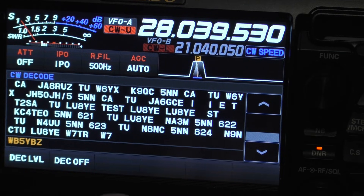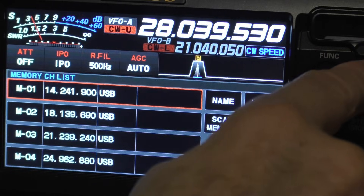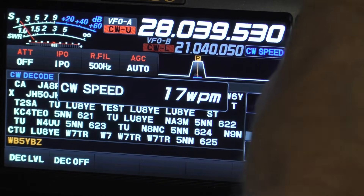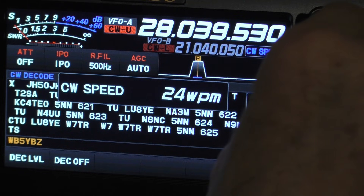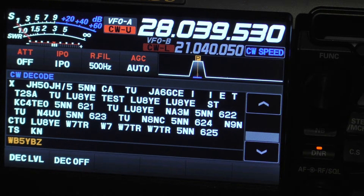You can adjust your speed using the function knob. That's pretty close — sometimes you have to slow it down or speed it up depending on what your speed is.